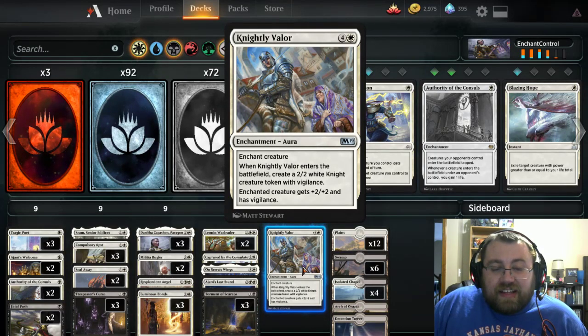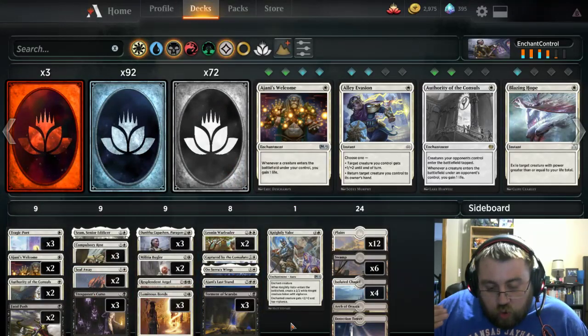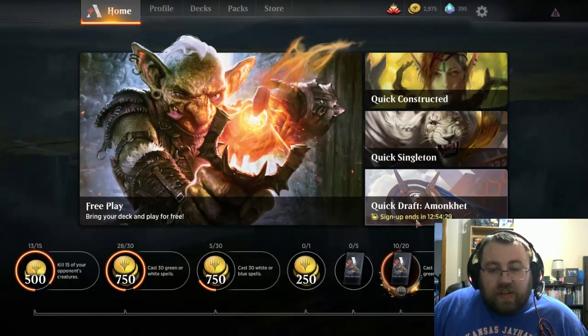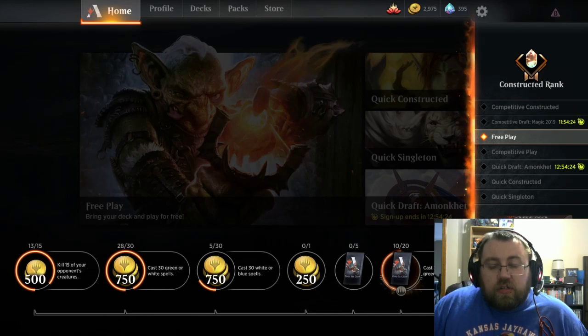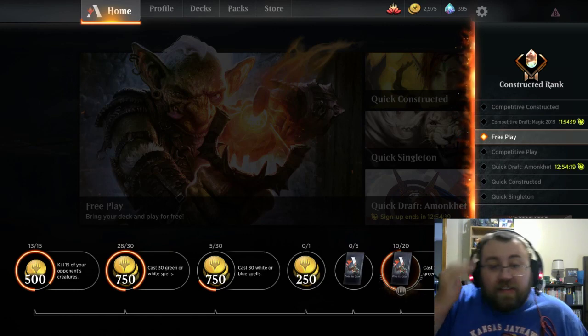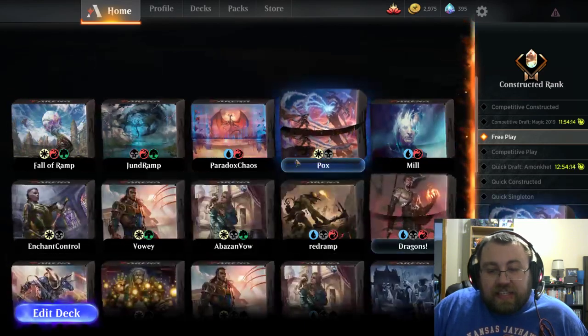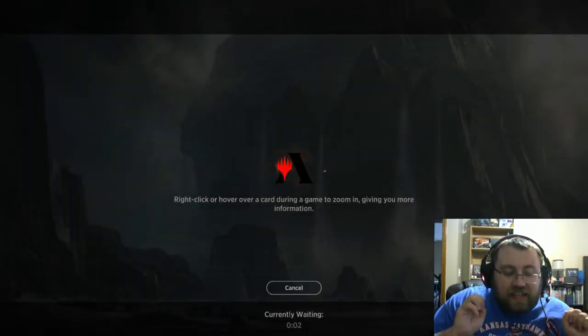Honestly, I don't know how this deck is going to do. If you're wondering why I seem a little exhausted, it's because I got done with my first day of work, so I'm trying to do a deck tech video to keep with the schedule. I've got the Hearthstone video ready for tomorrow. Let's try — not aggro — enchant control. There we go. Open the Orzhov colors and let us try some shenanigans.